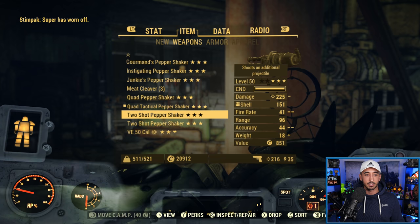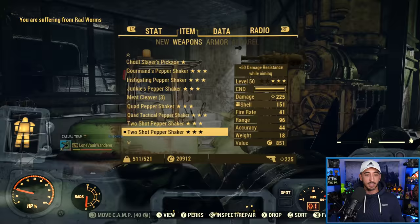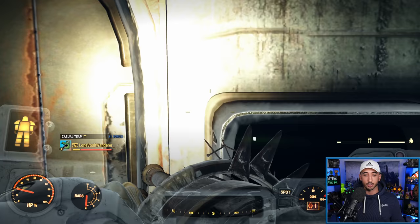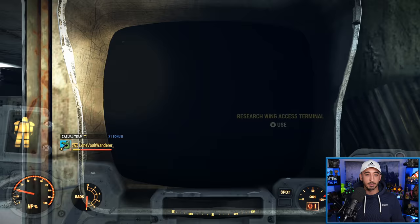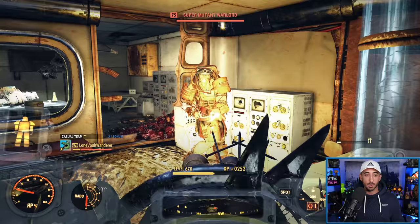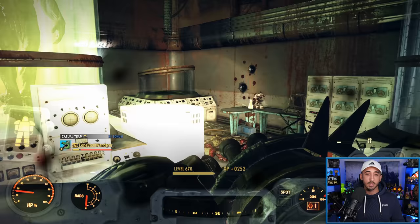I'll showcase the two shot as well because I do have one. This one doesn't have the mods on it — it's an unmodded two shot just for the sake of it. There are some mods on the Pepper Shaker that can actually increase the damage and fire rate and stuff like that, so this is not going to perform as well. But I guarantee we're still going to kill them pretty fast. This gun is a solid mid to high tier — it's going to do you really well in the regular game against normal mobs.